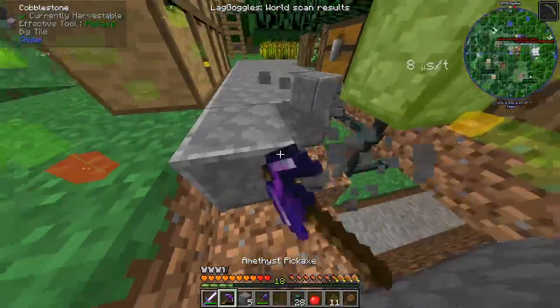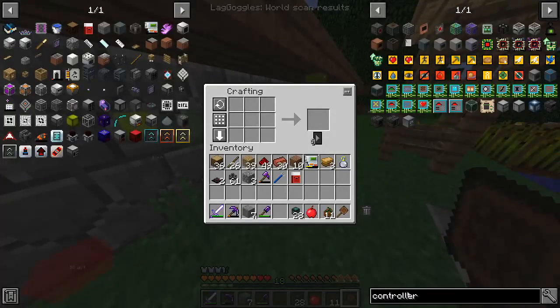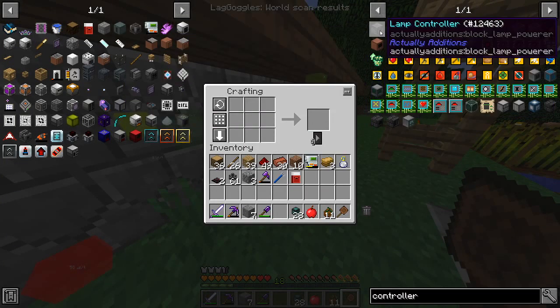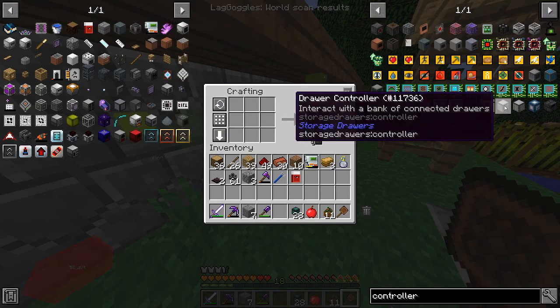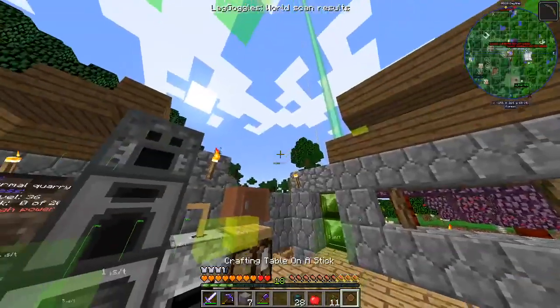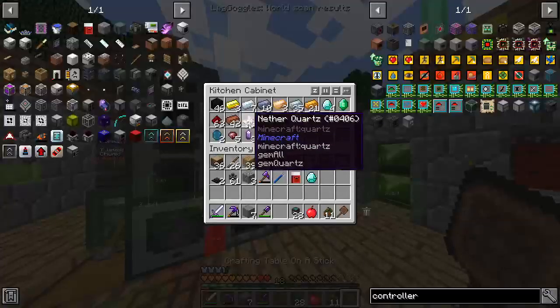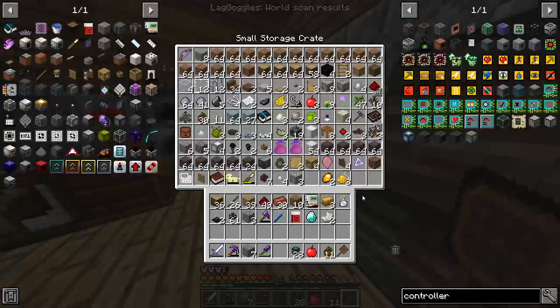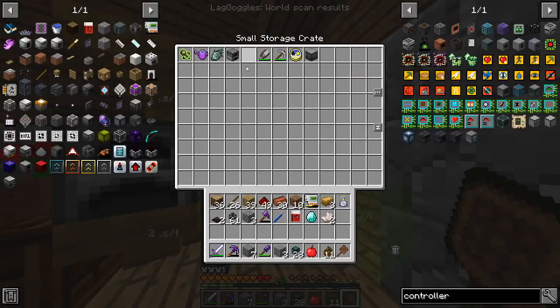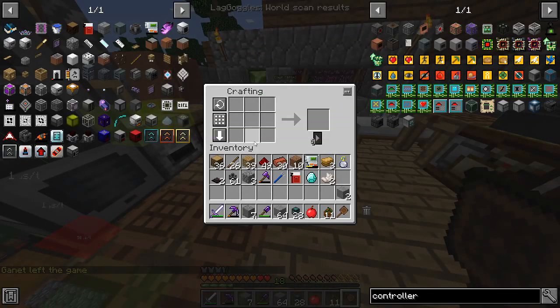I need a drawer controller. A drawer controller — here it is. I need a diamond. Do I have a diamond? We do. So a diamond, some smooth stone, two redstone comparators — I think. We need some smooth stone which I think I cooked up the other day. We have a stack — perfect. I need two of these, so I need six redstone torches.